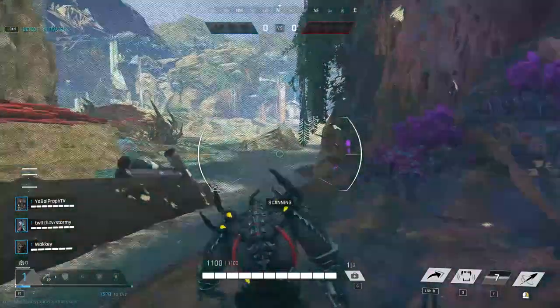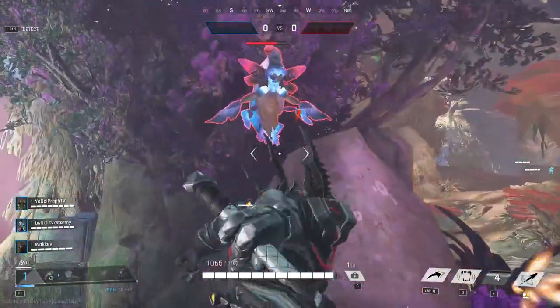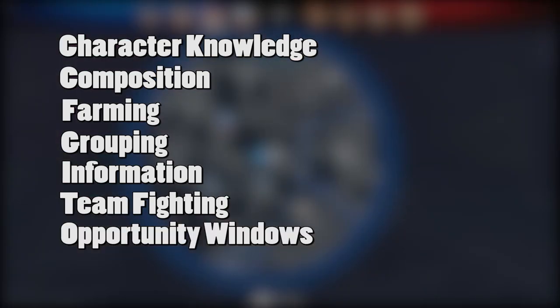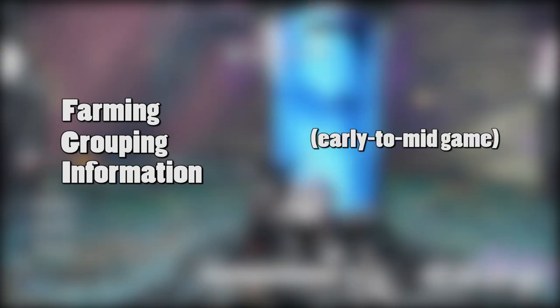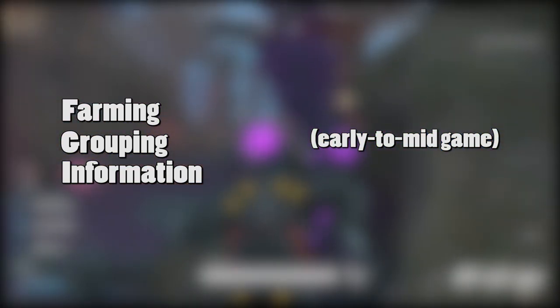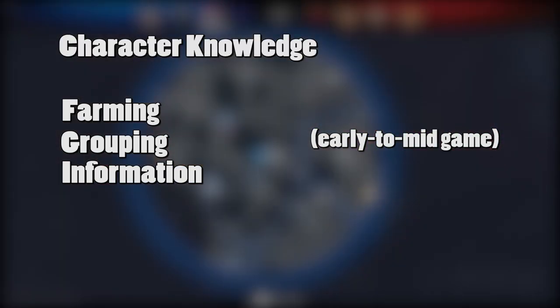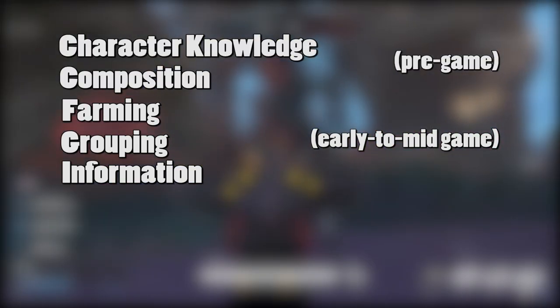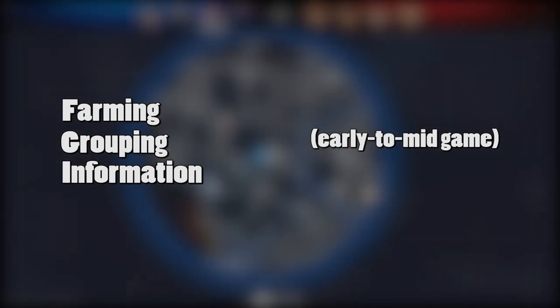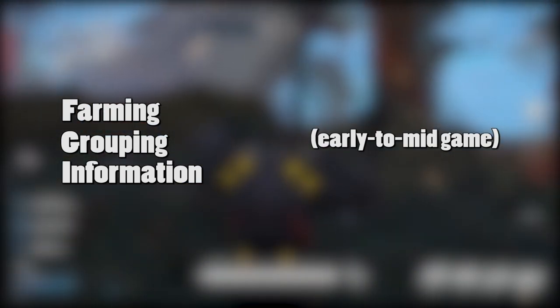I decided to structure this lesson in seven different steps: character knowledge, composition, farming, grouping, information, team fighting, and opportunity windows. These are the seven core pillars of Heart of the Hives strategy, and today we're going to be focusing on the middle three — those are farming, grouping, and information. I'm also going to be uploading an older video I made during testing that goes into more theory about character knowledge and composition. Some of the info in there is a little outdated, but most of the theories will still apply today, so that link will also be in the description down below.